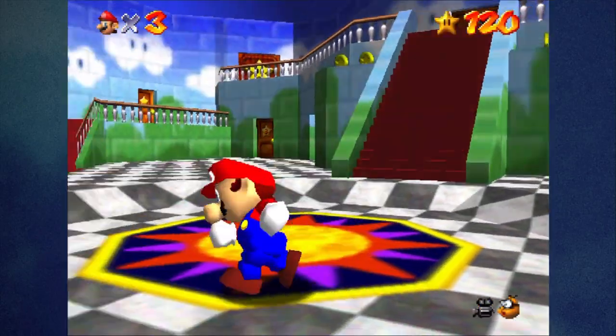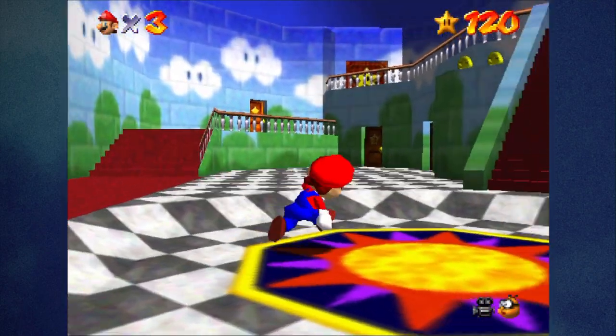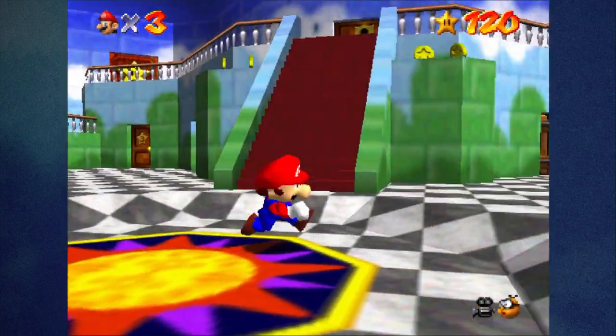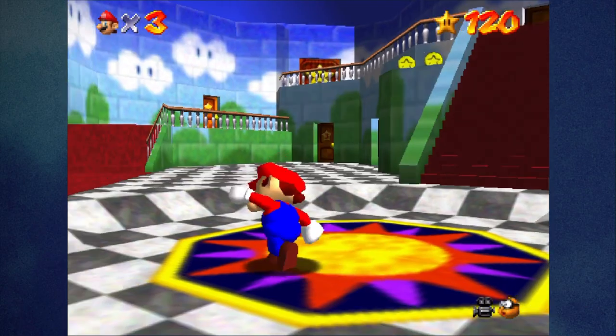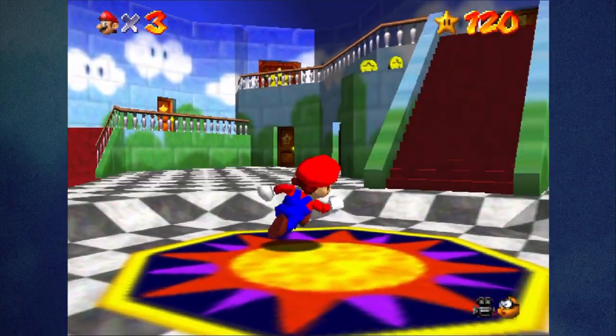I probably should have shown this off when I was doing the first round of 100 coin missions — each course's 100 coin star has a special name. It's not listed in-game; it was in the trivia section of the guide I was using. I'll throw them all on screen now.